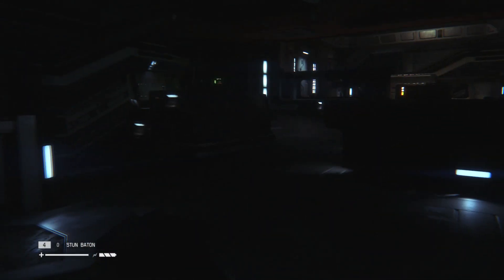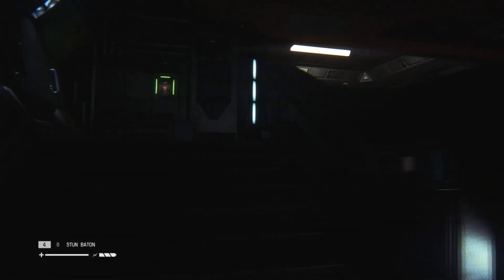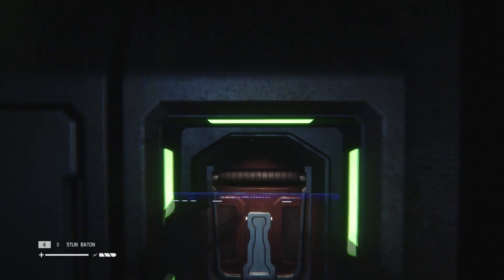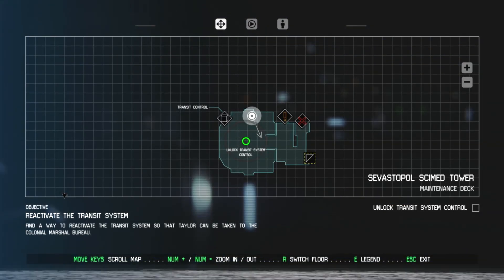Low power. Disable security lockdown. Enable the transit system's power backups. I know someone's in here. God, I feel like shit. Calm down in there, you android! Not even sure what this is, but I'm gonna do it.